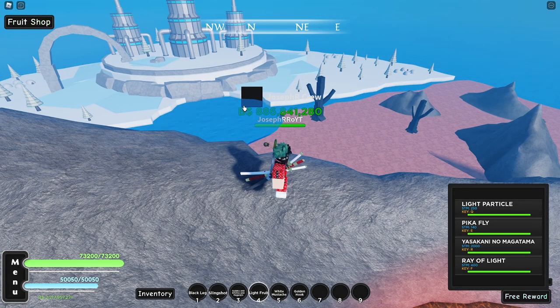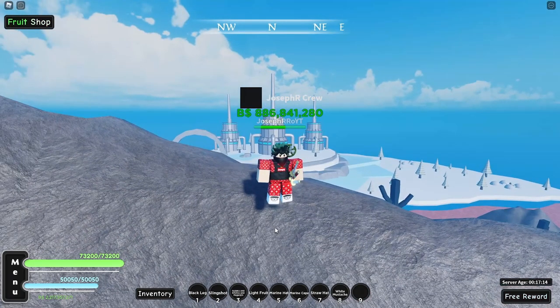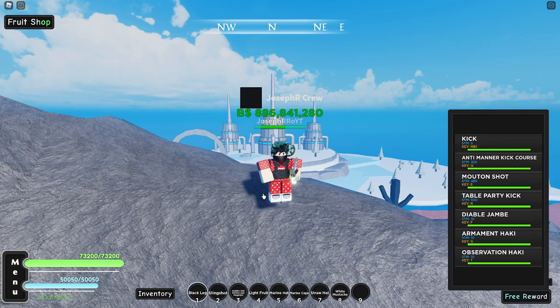Next video I will do an update with the low hat — I swear, wish me luck. Now it's time for melee users. We have four items: marine head, marine cape, straw head, and white mustache. I will first do rum and haki, then Diablo Jumbo.